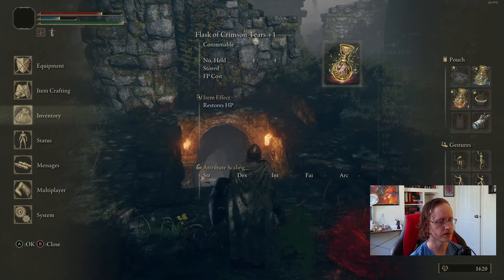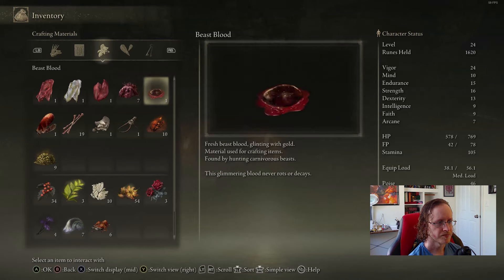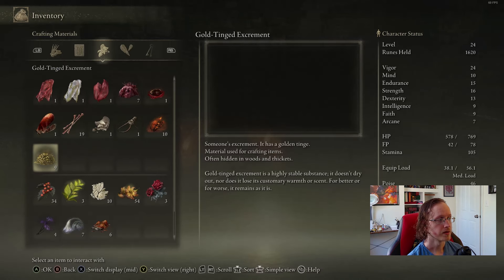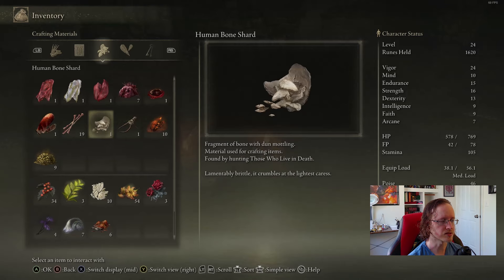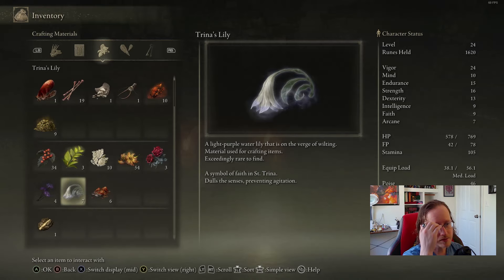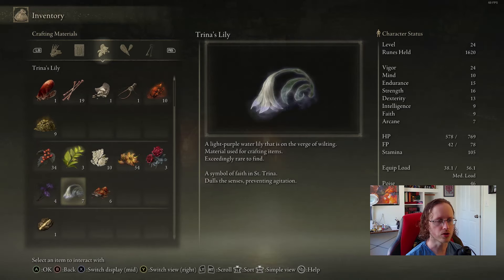Beast Blood — 'fresh beast blood glinting with gold, material used for crafting items found by hunting carnivorous beasts. The glimmering blood never rots or decays.' Much like the excrement never drying out — so the gold is somehow preserving it, which makes sense with blessings of gold. Now we've got the Trina's Lily — it's got a wilty, misty look. 'Light purple water lily on the verge of wilting, used for crafting items, exceedingly rare symbol of faith in Saint Trina, dulls senses preventing agitation.'